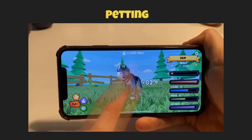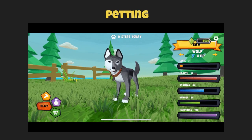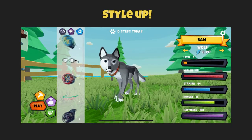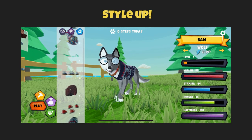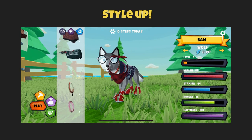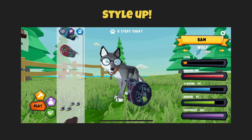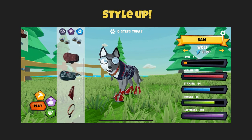Petting your animal will increase its happiness, and you also get pet points for petting. He's happy but kind of hungry, so let's feed him something like a banana. You can also style up your pet with accessories such as sunglasses, sweaters, or even some cool shoes. These are accessories you unlock as you progress, and it's also how we will monetize the game primarily — it's also the feature most requested by our early subscribers.